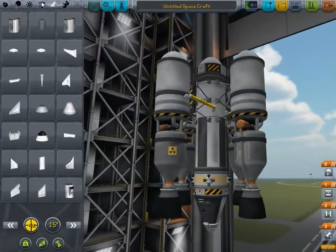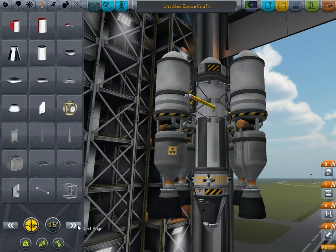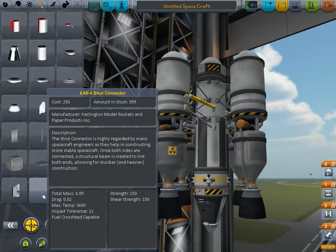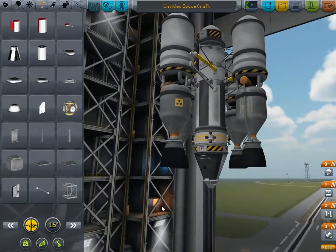Problem is, now we need some way of getting this monstrosity off of the ground. And those engines are going to fall off — which is a known problem. So I'm going to attach the most useful thing in the entire Kerbal Space Program library: the strut. If you don't succeed, add more struts. If that didn't work, you obviously didn't add enough struts.